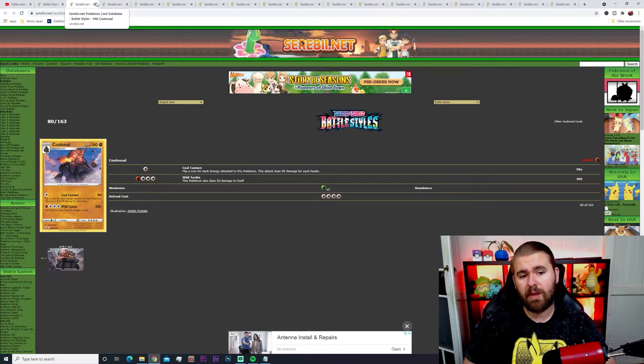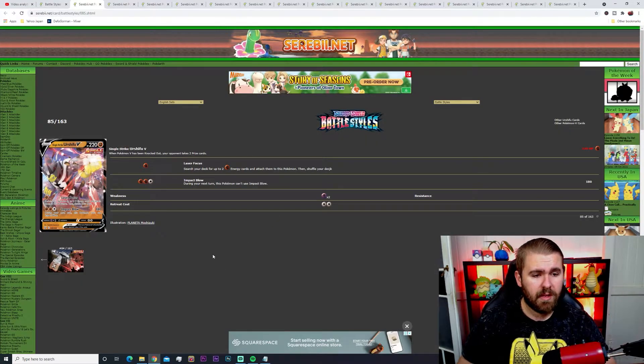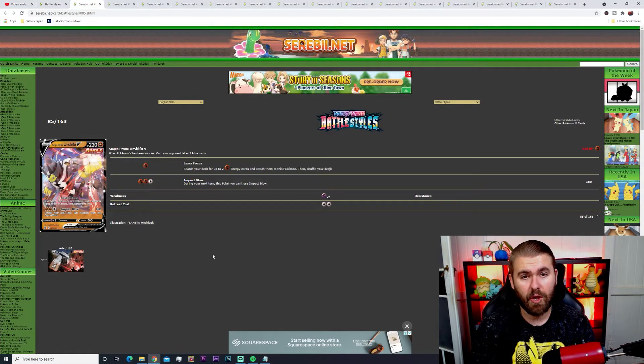Now we're getting into the good stuff. Single Strike Urshifu V has 220 HP. Laser Focus lets you search your deck for up to two Fighting energy cards and attach them to this Pokemon — getting it set up really fast. Impact Blow does 180 damage, but this Pokemon can't use Impact Blow the next turn. It comes online reasonably fast and you can start sweeping before opponents get set up. It's the main card the entire expansion is based around.